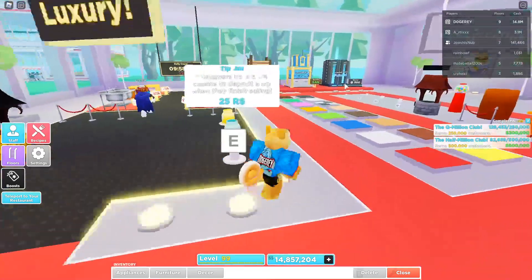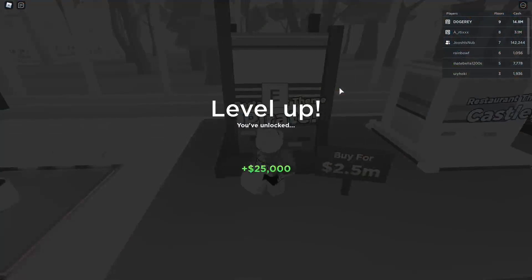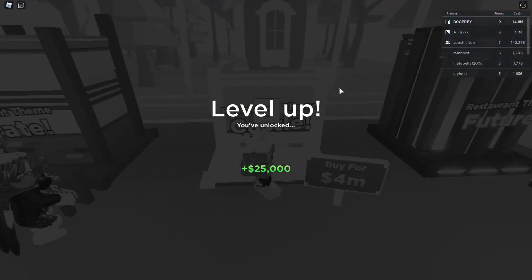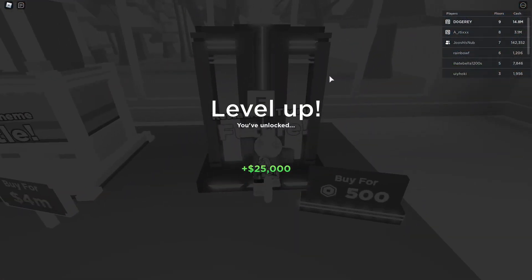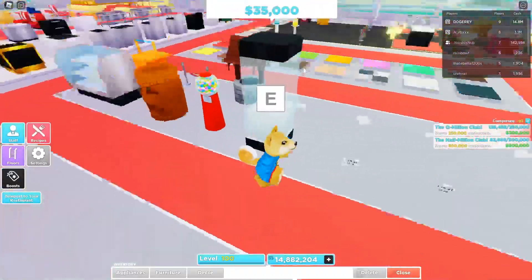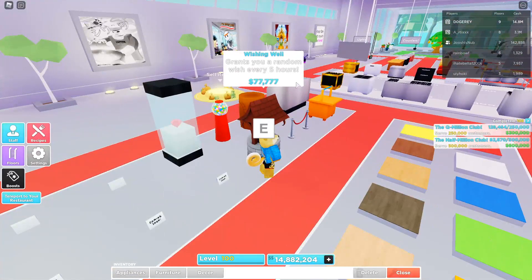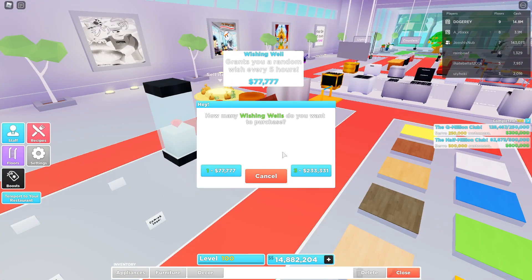They said they added new items in the shop, so we're gonna go check those out. There's a restaurant-themed pirate set, restaurant-themed castle, and a future theme - seems pretty sick. Oh, and they added the wishing well - I totally forgot about that. It grants you a random wish every five hours.